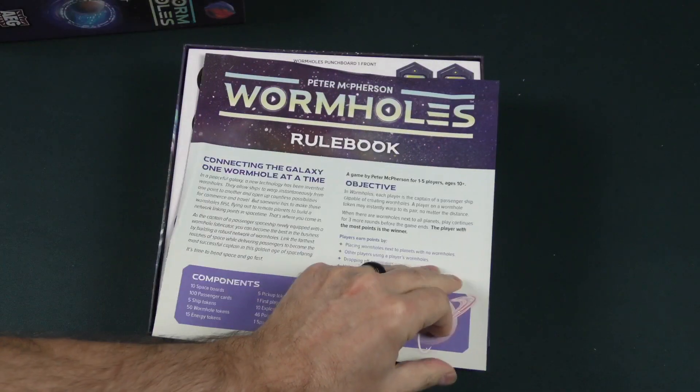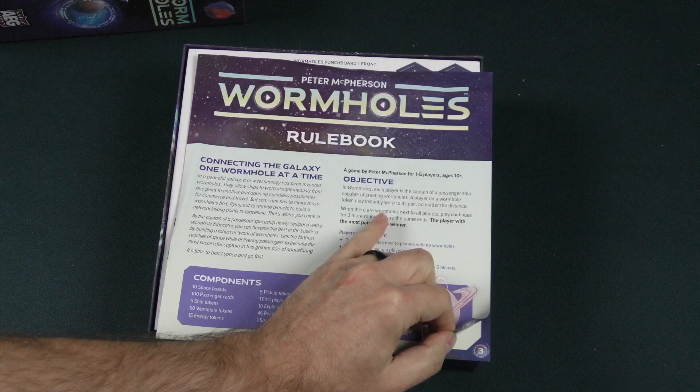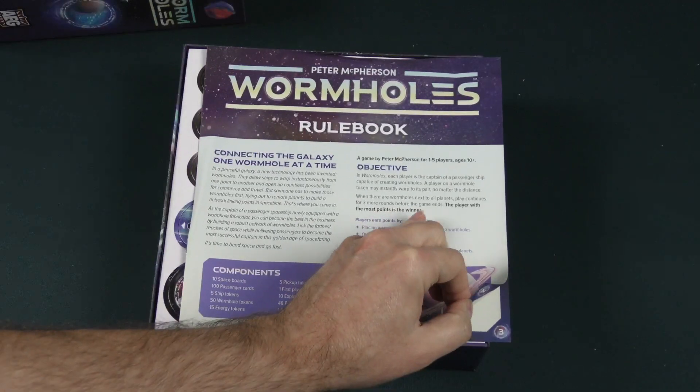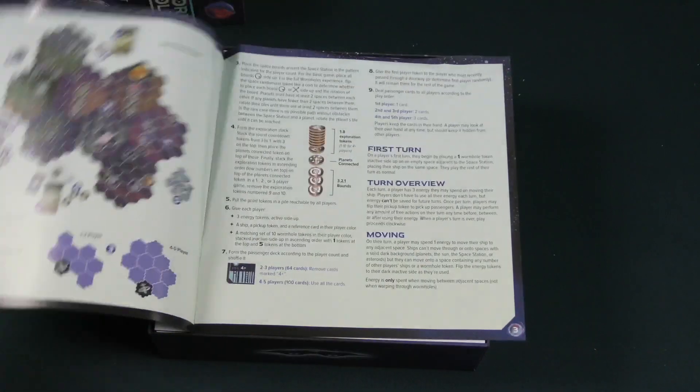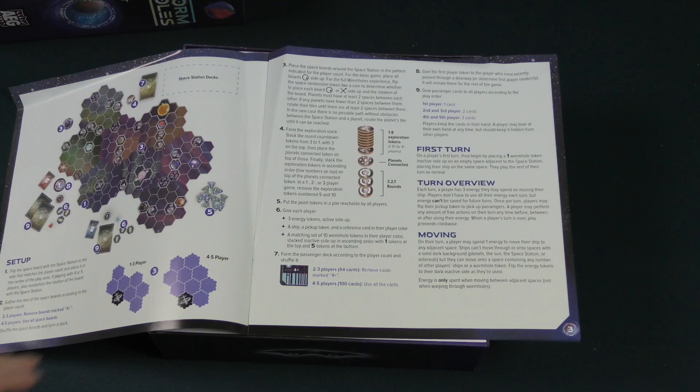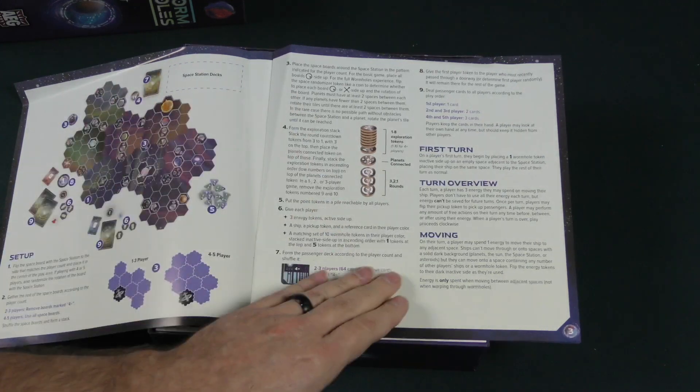Objective. When there are wormholes next to all planets, play continues for three more rounds before the game ends. The player with the most points is the winner. So it's going to be somewhat player-driven as far as the end of the game goes.